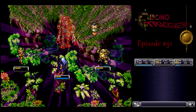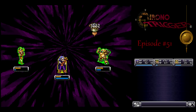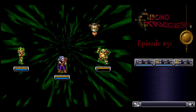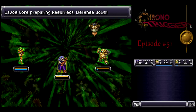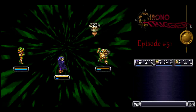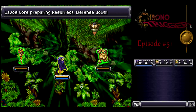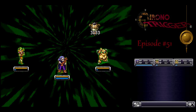If you let the fight go on long enough, the Lavos core will revive the other two bits at full HP. If that happens, keep going all out with your AoEs because it won't raise its defense again for a little while — it'll take a couple rounds for it to realize it needs to raise its defense again. You might be able to finish it off before it can. Once you've just got the Lavos core itself, start using Double Bomb — you'll deal more damage with that than either of your single techs put together. Use a Mega Elixir to keep going.